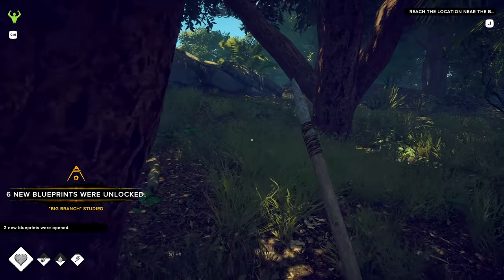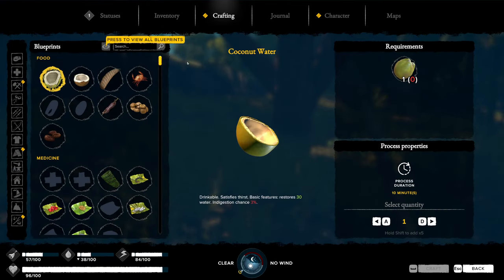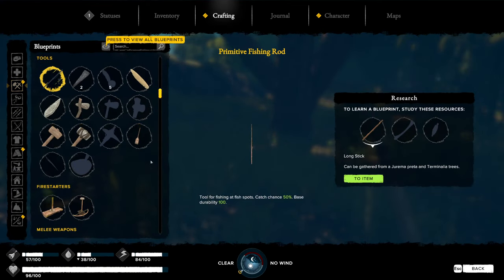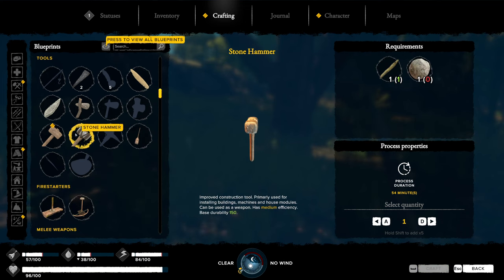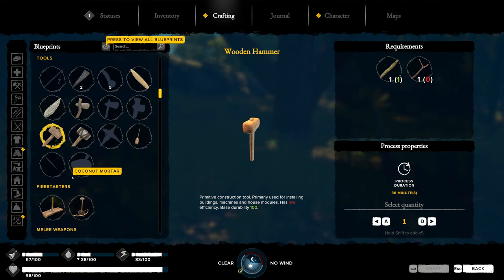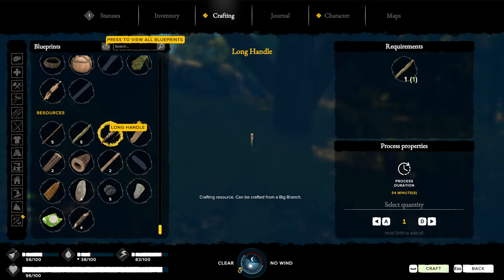Got four big branches and six new blueprints. We can make a wood shovel, stone hammer, and wooden hammer. The four branches is a decent amount. We can also make a hut out of leaves and handles with those - that's interesting.